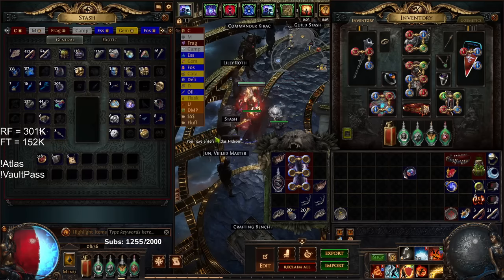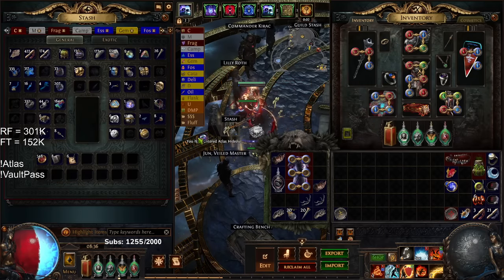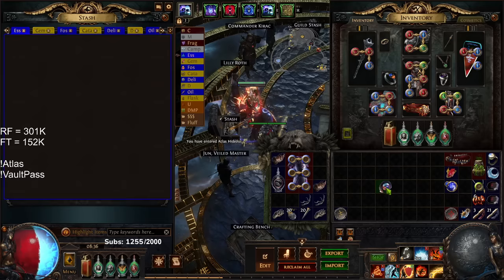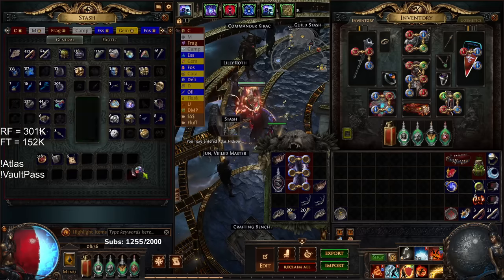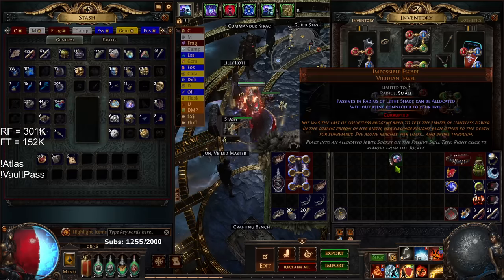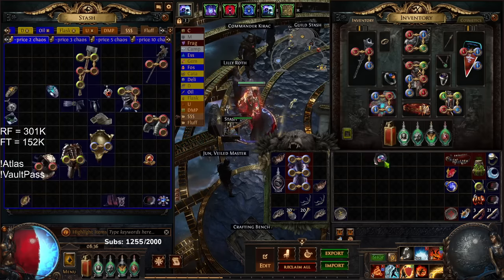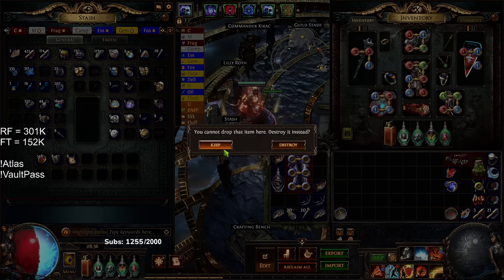I was originally going to sleep, but instead of sleeping, I saw that a bunch of people were curious about how red map progression would work, so I just wanted to go ahead and showcase. Also on our Maven kill, I dropped the Impossible Escape that I need for the build, so that's kind of like getting really spooned — that was kind of really lucky. So I just put that right over there.